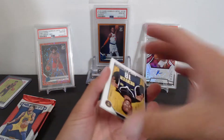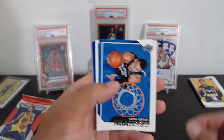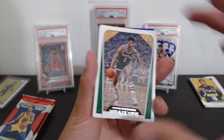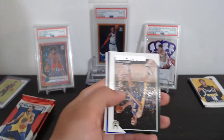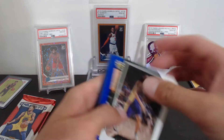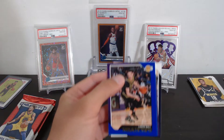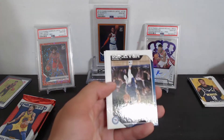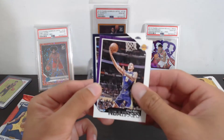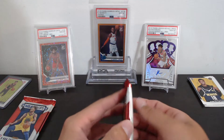Not doing too bad. Got a Jared Vanderbilt, Aaron Gordon, and another big-man insert. Another blue coming up — it's a Laker — and it is Lonzo Ball on the blue! Nice to get a blue rookie. JJ Redick, Kyle Kuzma, and Andrew Wiggins. Vanderbilt was our lone rookie in that pack.